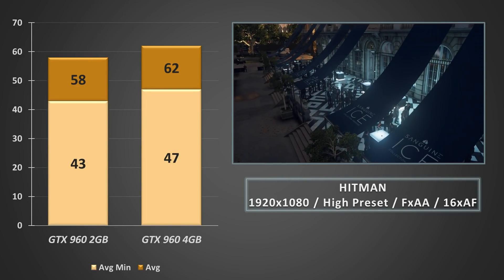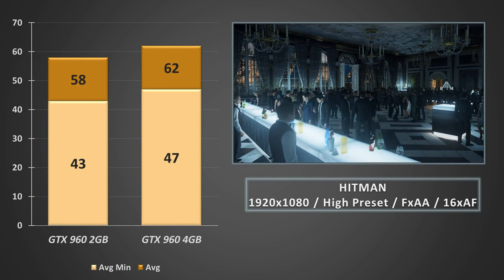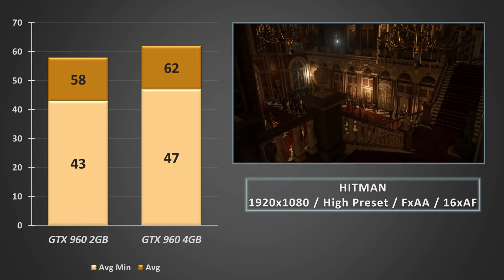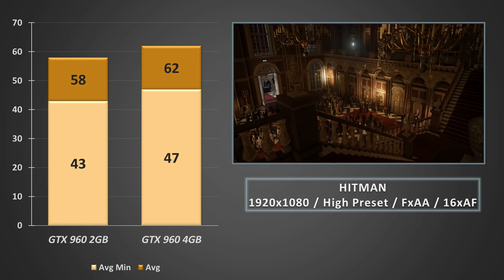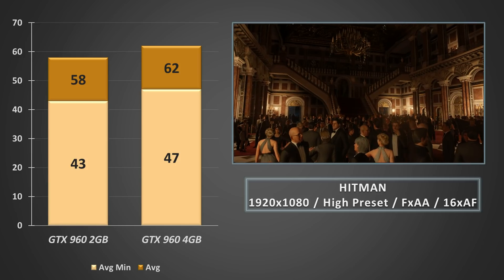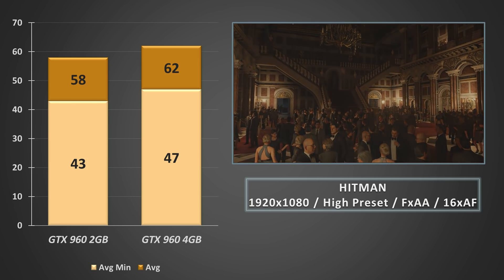First up, we're using the canned Hitman benchmark, and even after multiple runs through, it's clear that the 4GB card is actually considerably faster than the 2GB version — a 6.8% increase in average FPS, and a 9.3% increase in the lows. It's a nice start for the 4GB card.